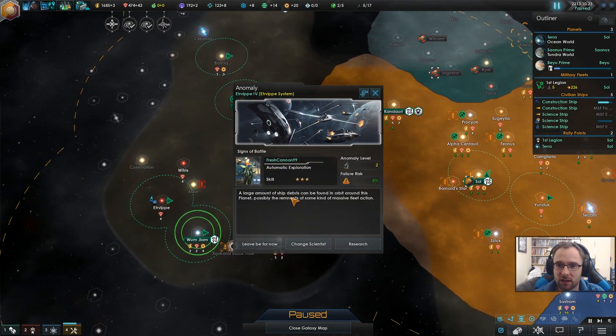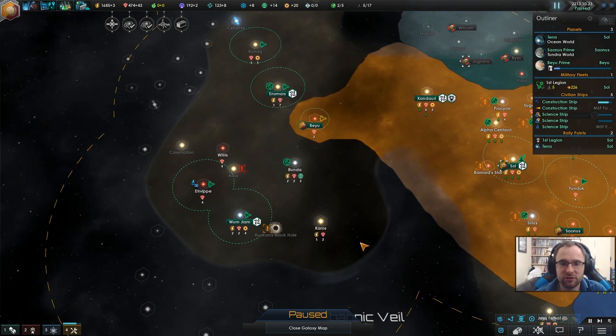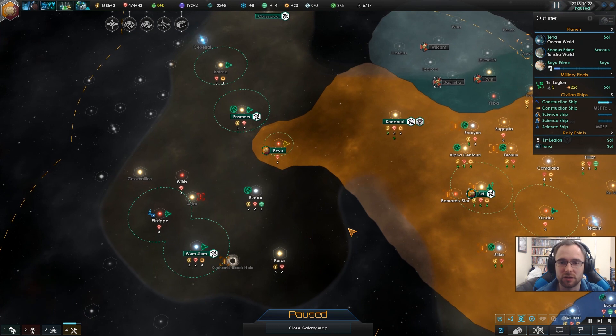System survey complete. A large amount of ship debris can be found in orbit around this planet — possibly the remainder of some kind of massive fleet action. I'm down for researching what you've left behind. Could be something useful.